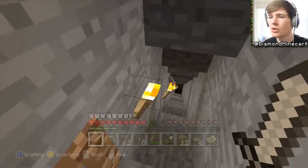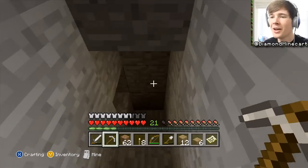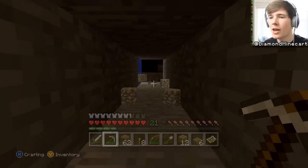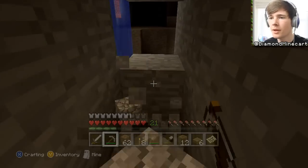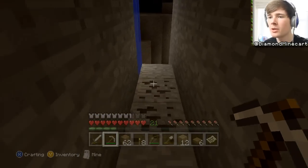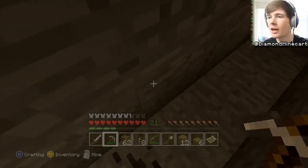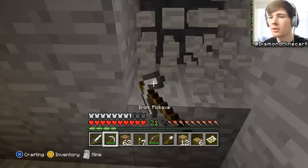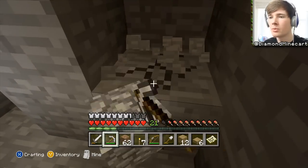We come around this corner, go down here, and this is where I got to, but I had to make a new pickaxe. Let's check how high up we are. We're almost there actually. Oh no, we don't want to make it down there because it's going to be all lava. So what we're going to do is come along here and then go down this way.